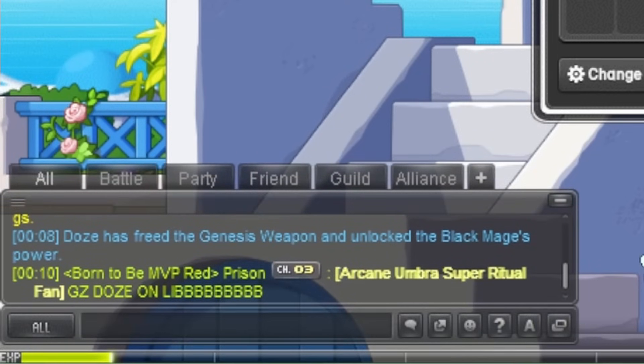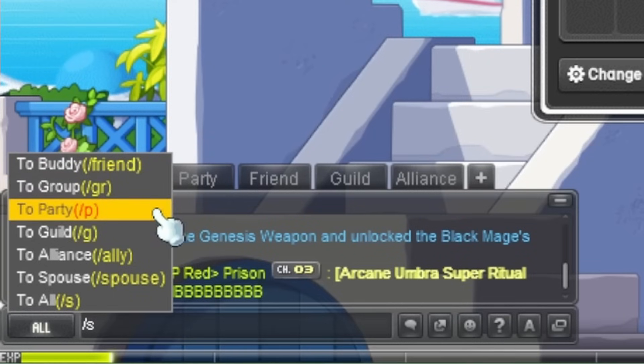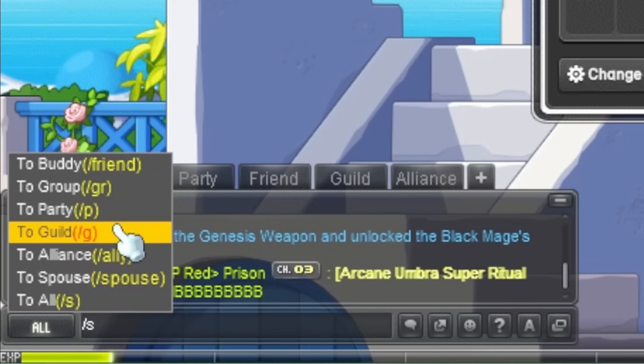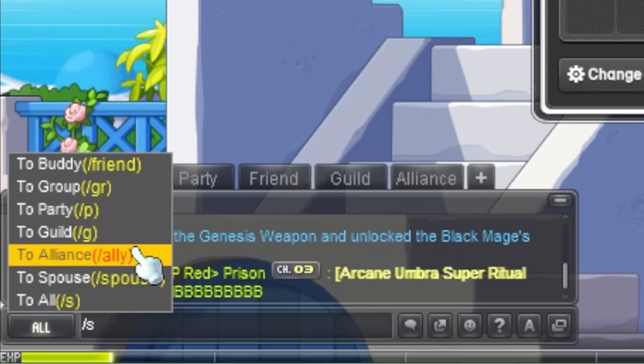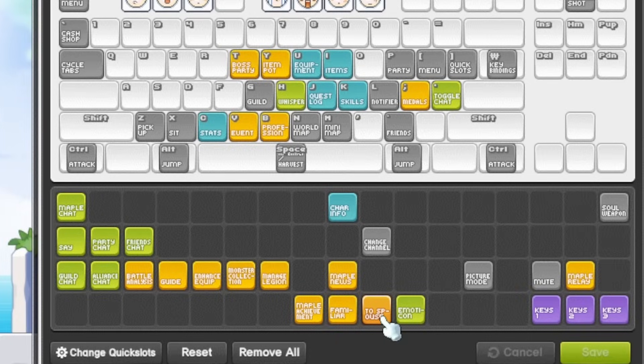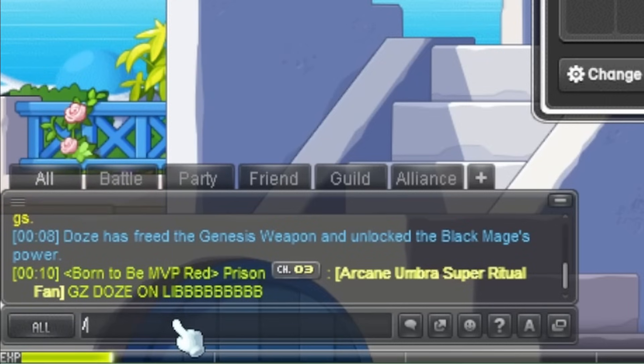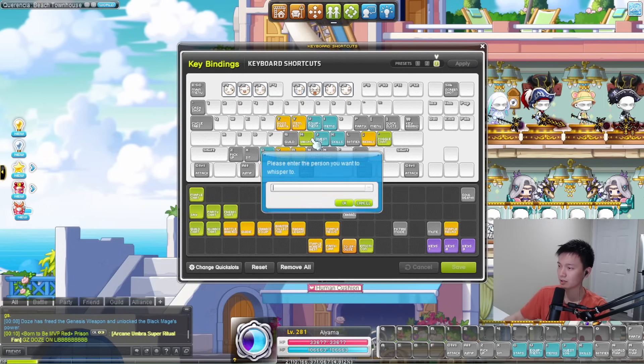We can actually access them through slash commands — slash s is all, p is party, g is guild, a or slash ally is alliance, slash spouse. There's a button for spouse but it's not green. And to buddy is slash friend — there's also slash b for buddy. So there are shortcuts for all of them. Whisper is slash w and it brings up this menu.